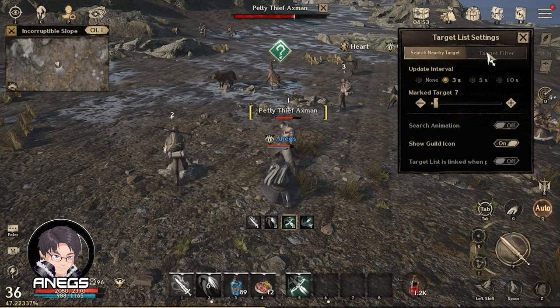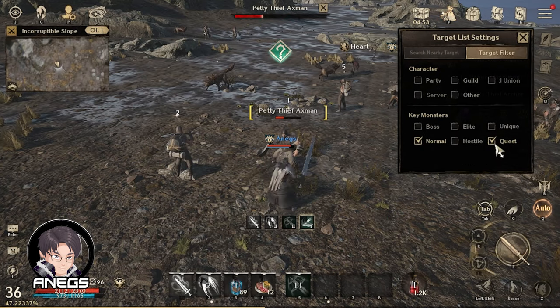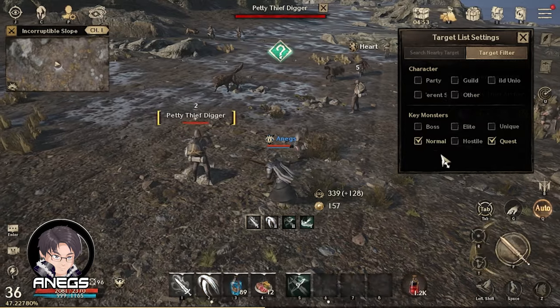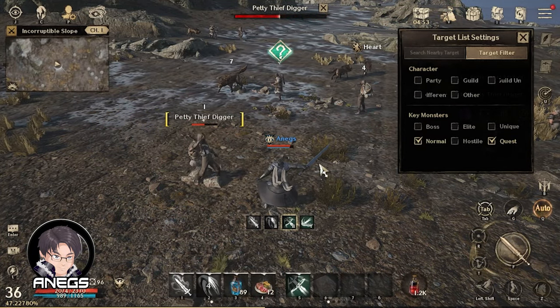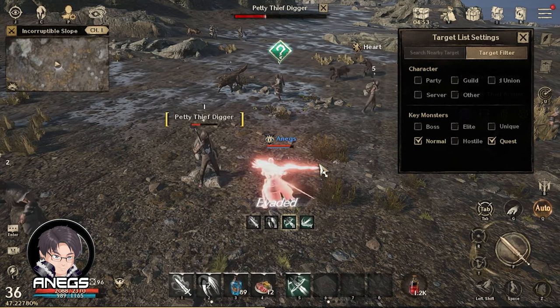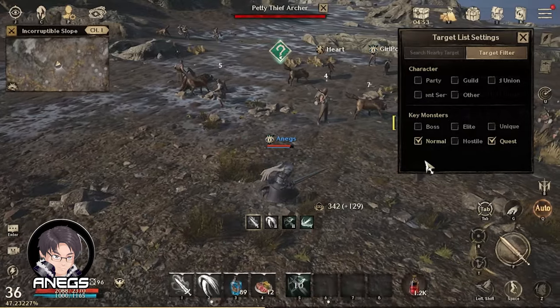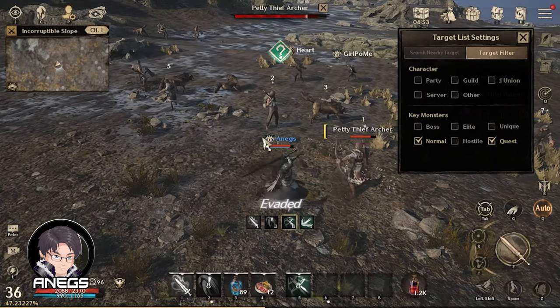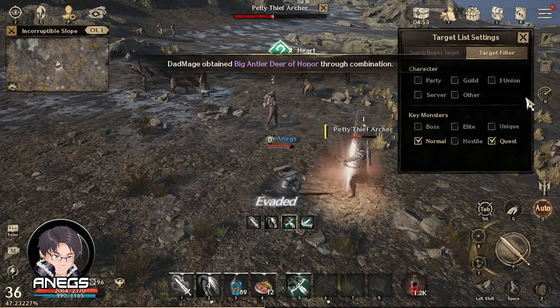Dito sa Target Filter, ilagay nyo lang Normal at Quest. Key monsters: Normal and Quest lang. Kasi yun lang naman yung ginagawa natin — either AFK farming ng mats, pang-codex, or gold, o nagki-quest. So yun lang yung pinamimilian ng character nyo.